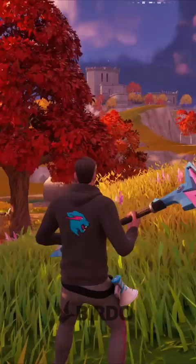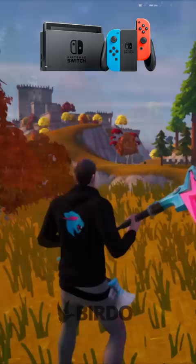We all know how good the graphics are in Fortnite Chapter 4, but how bad are they on the Nintendo Switch? Let's find out. Here's the graphics on the PS5 and it's looking super smooth at 120 FPS.